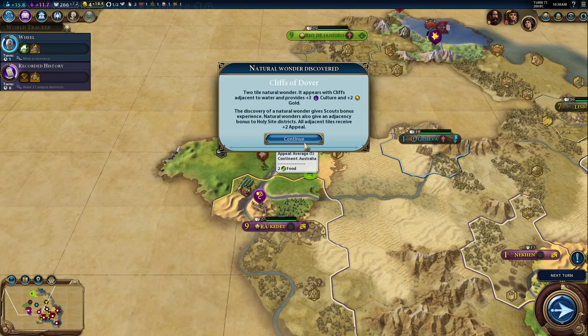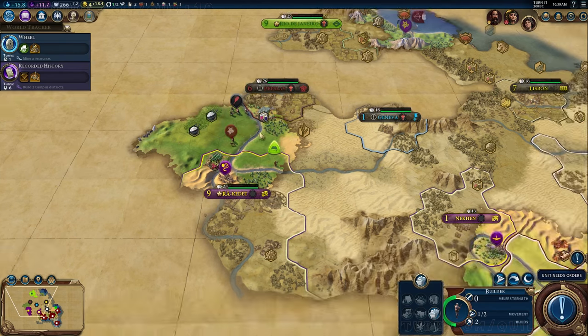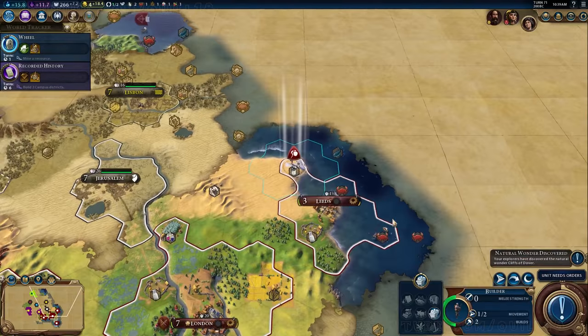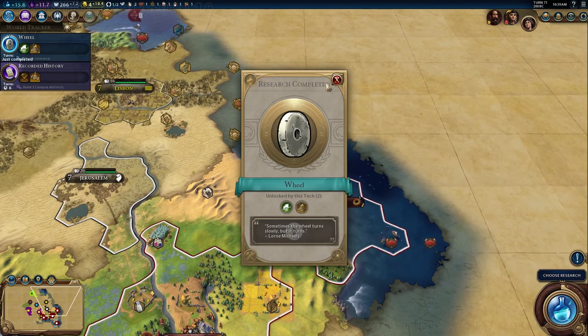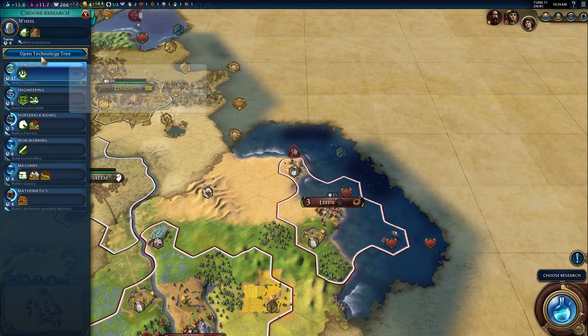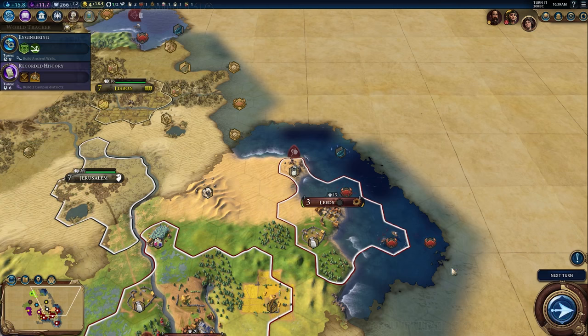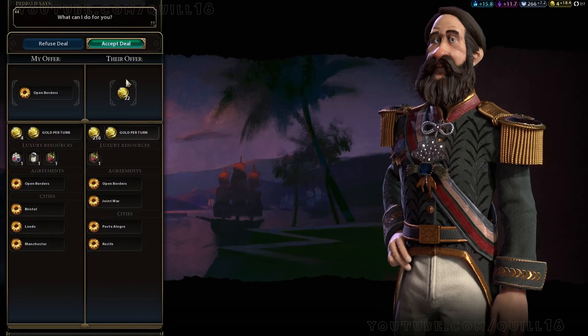Well, we are playing as England, so it feels very appropriate that we should discover the Cliffs of Dover. Unfortunately they're on the west coast of this continent, beyond Egyptian territory, which is not really accessible for us. So we don't have any good campus places, no good holy site places, no natural wonders. Things are a little bit rough, but that's what the military solution is there for.